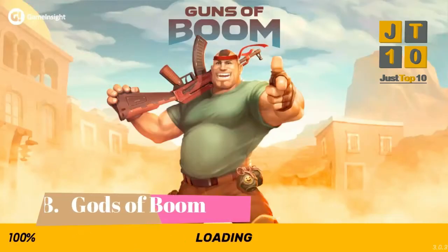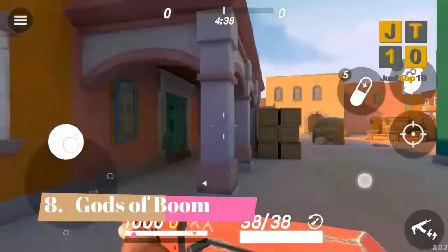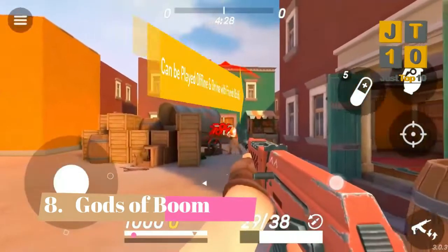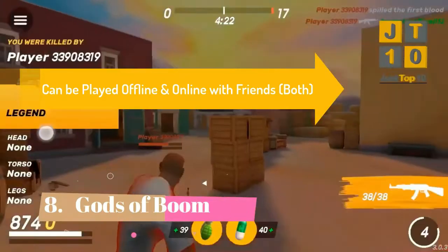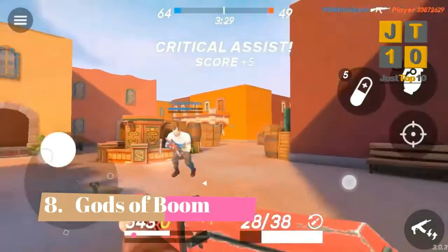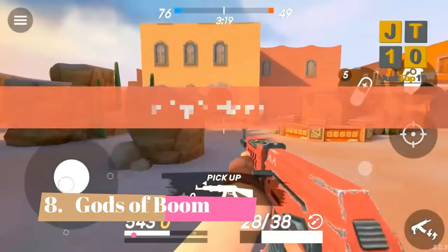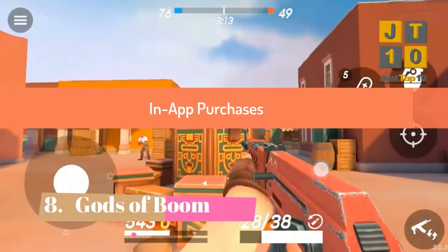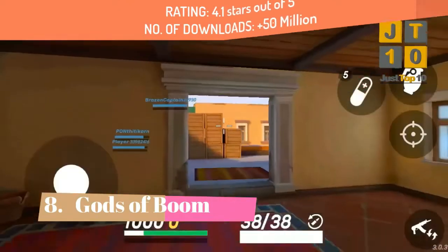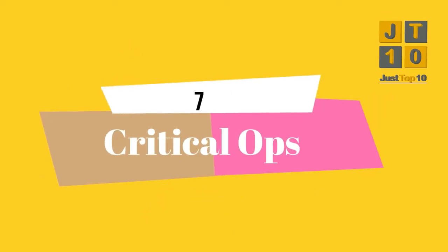On number 8, here it comes — Gods of Boom. This game looks like a fun and casual first-person shooter with cartoony graphics and fairly basic gameplay. Whether you are just looking for a casual shootout to pass the time or looking to create a plan with your friends and try your luck at tournament play, this is a great game for you. The one downside is that you buy your weapons using gold, which you can earn in-game or through in-app purchases. Ratings are 4.1 and it has been downloaded over 50 million times.